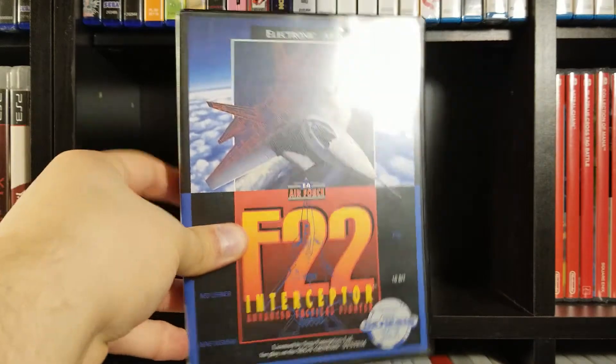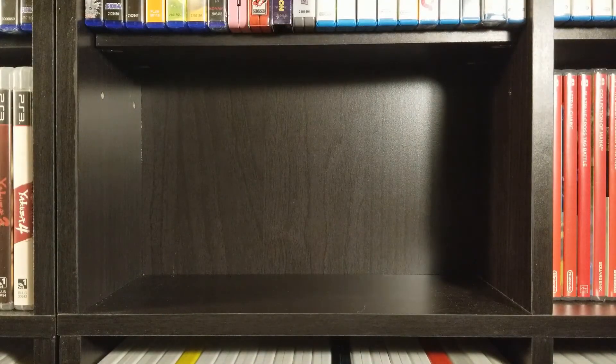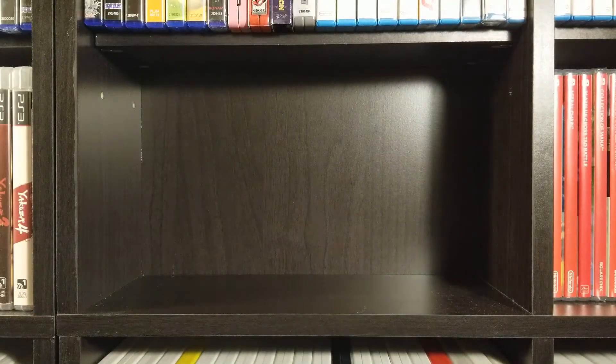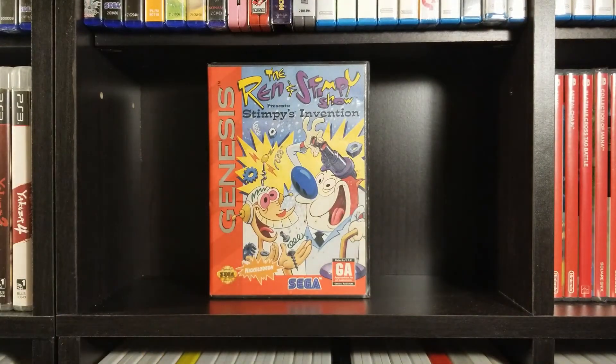F-22 Interceptor — for some reason it comes in a really slim case that's also taller than the other games, so it looks obnoxious on the shelf. That's why it's not out. It also comes in one of those horrible EA larger cartridges. And Ren and Stimpy: Stimpy's Invention.